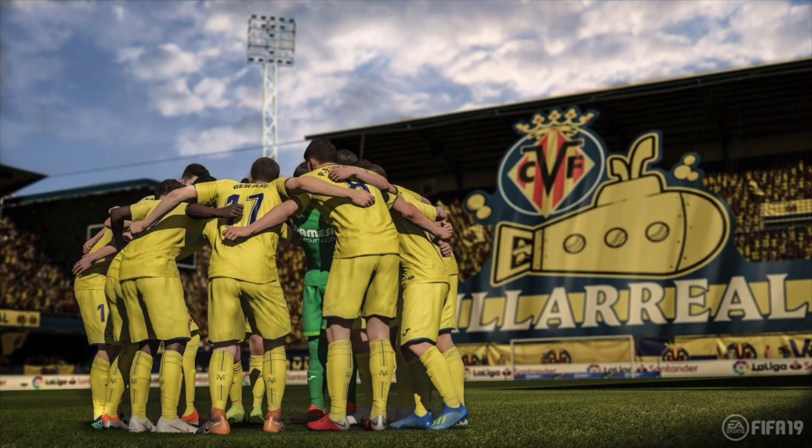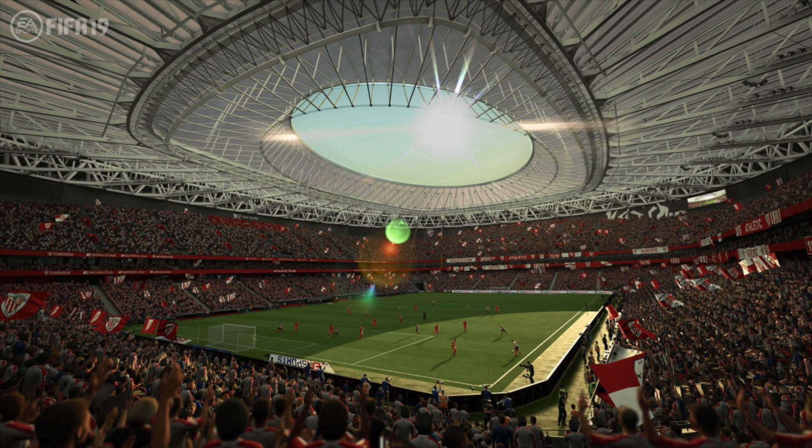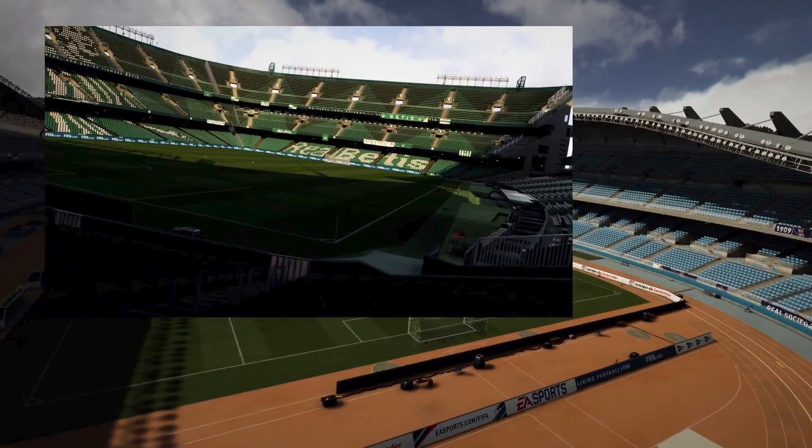The stadiums are as follows — there are 19 new stadiums: Mestalla, Riazor, the Benito Villamarín, La Rosaleda (which is from Liga 1-2-3), San Mamés, the Sánchez Pijuán, the Alfonso Pérez, Gran Canaria (also from Liga 1-2-3), the Estadio de la Cerámica, the RC de Estadion, the Estadio de Balaídos, Ipurua, the Estadio Ciudad de Valencia, the Estadio de Anoeta, the Municipal de Butarque, Mendizorrota, Montilivi, the Santiago Bernabéu and the Wanda Metropolitano. Those are the stadiums.